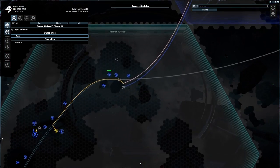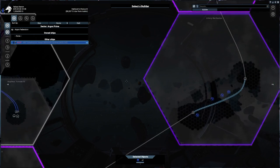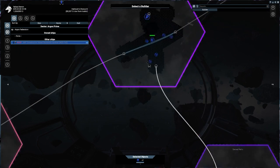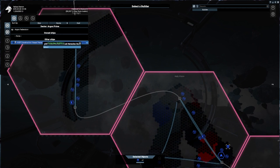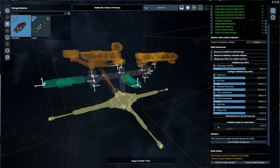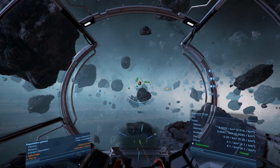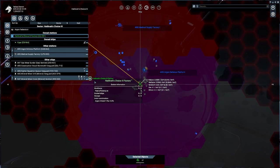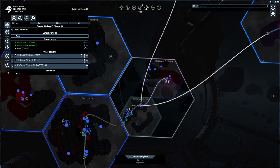Let's hire one of the Paranid ships - they seem to have nothing going on. An HOP construction vessel. Congratulations, you are the chosen one. From here, if we actually want to build the station, we dump our money into the available money for construction. I'm going to confirm everything for now. What I want to do is go pick up the blueprint for solid storage, then we'll start the rest of that construction. Here is where our factory is going to be placed - it's not terribly far away from the methane, so that's not the worst thing in the world.